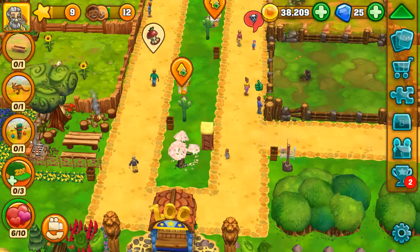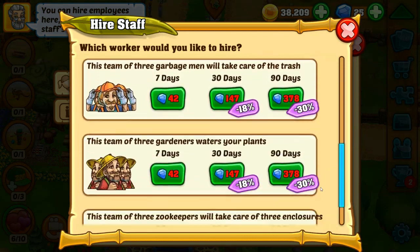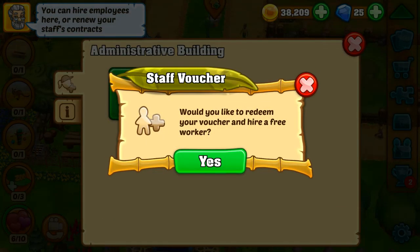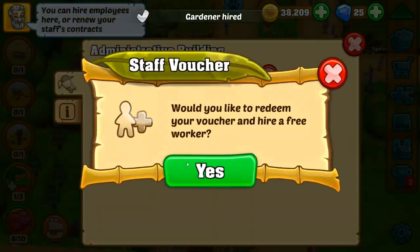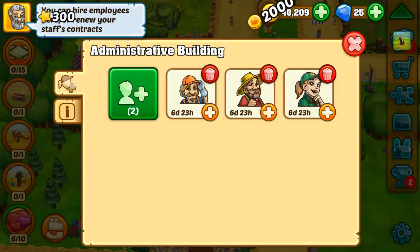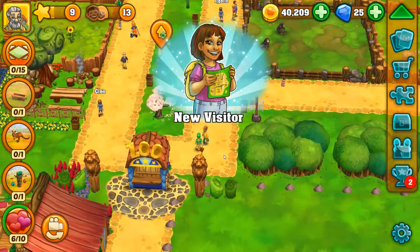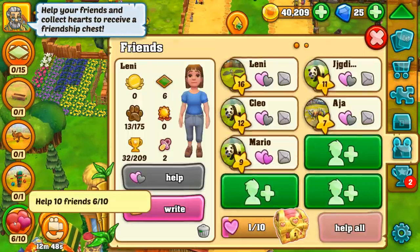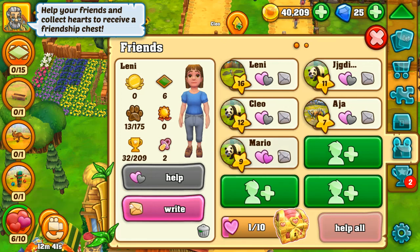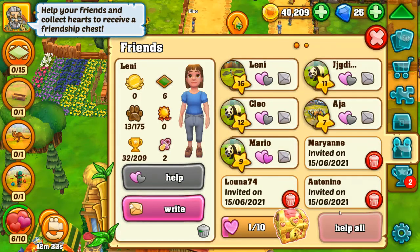Next time we'll work on buying property. I'm gonna hire some staff — let's hire this guy and then let's hire her. We got a chimpanzee! Let's give our chimpanzee a friend. We've got a new visitor. I have to help ten friends — I've helped six out of ten — so I'd basically just need to help four more. Let's send a few more invites, just picking random people.